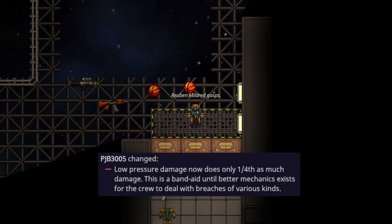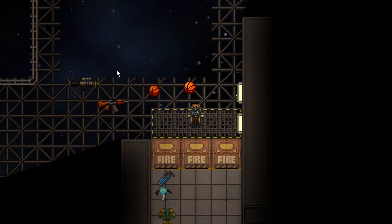Low pressure damage has been cut to a quarter, meaning you have around three minutes of survival from full health as long as you have air. If you don't have any form of oxygen or nitrogen depending on your species, you don't have quite that much time, but everyone is supplied oxygen so keep it when you need it.